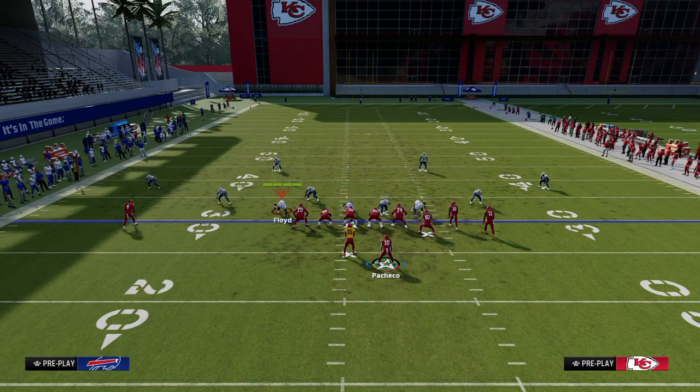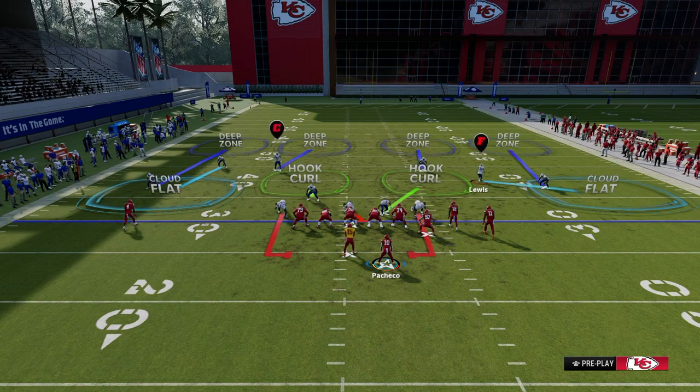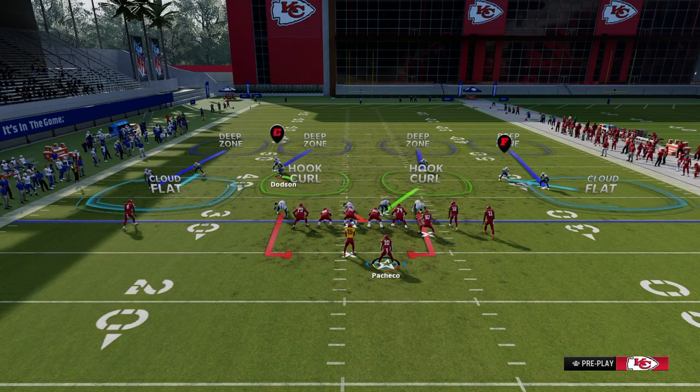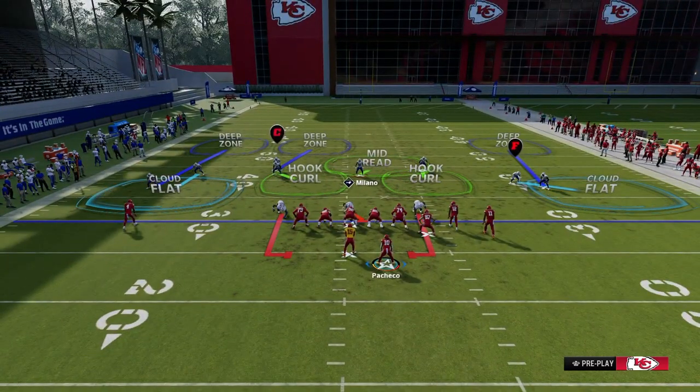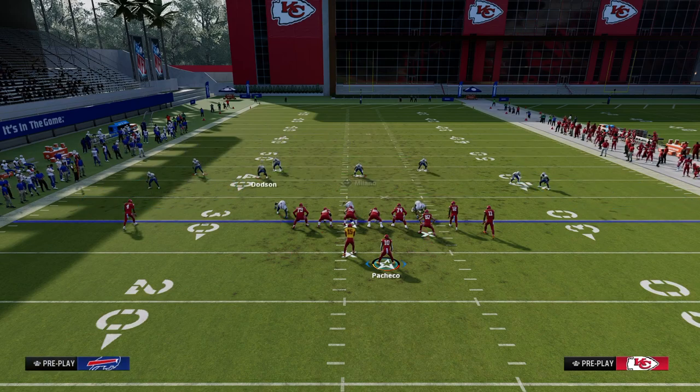For example, a cloud flat will drop into that intermediate outside-the-numbers area. If I was using zone drops, I could shade these hook curls back so they play back deep, which would then open up the intermediate middle and intermediate hook curl areas on both sides. So in that example, the majority of space would be underneath.